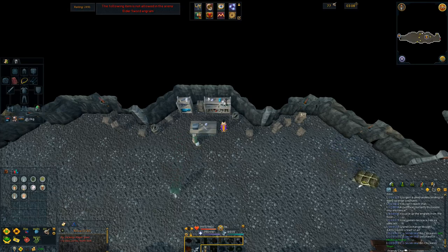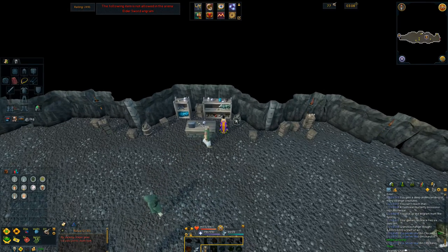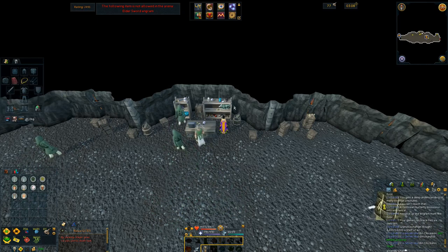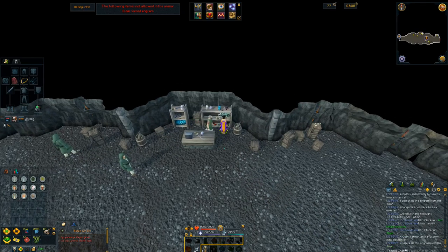The last engram we're going to collect is the Stone of Jas engram. This is going to be in the Fist of Guthix cave. Use a games necklace and teleport to the Gamers' Grotto — it's going to be the portal to the south, in case you've never played this minigame. It's going to be on the top shelf of the rewards guy's stand. Just go ahead and click on that and collect the last engram.